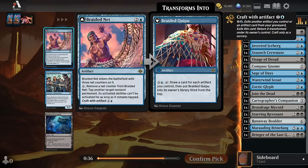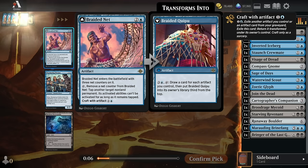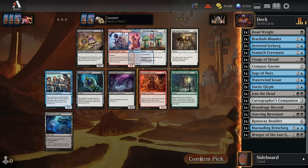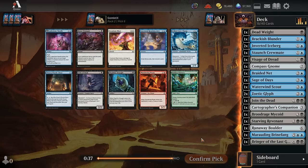Pick 5 — I think the Braided Net is a pretty nice defensive card. Three mana for an artifact with three net counters on it — you can tap it and remove one of those to tap a non-land permanent. Its activated abilities can't be used as long as it remains tapped. Mainly it's just going to be like an Ice Manipulator where you're tapping their best attacker three turns in a row. Then you can craft this with an artifact to flip it into the Braided Kipu and draw some extra cards off of it and put it back into your deck to draw again later. So mainly just a really good way to slow things down and stall things out.